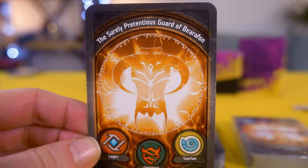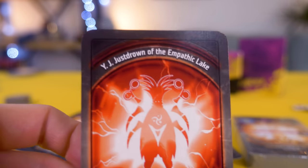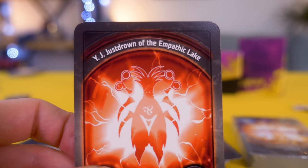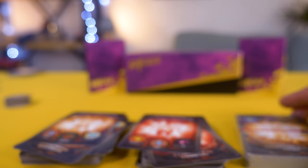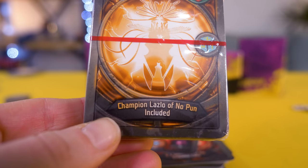I could launch this video with a mention that all decks in Keyforge are procedurally generated with the almighty algorithm — or bless she who hears all — responsible not only for your deck's composition, but also the artwork on the back of the cards and its name. Ending up with such utter gibberish as the surely pretentious Guard of Barathon, YJ Just Drown of the Empathic Lake, or — okay, I deserve this one — Champion Laszlo of No Pun Included.